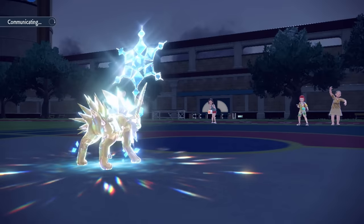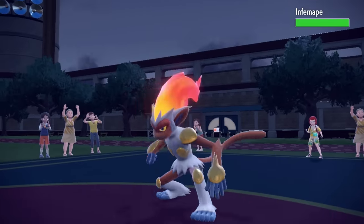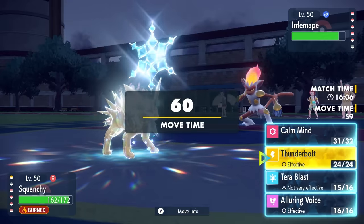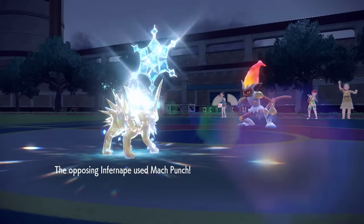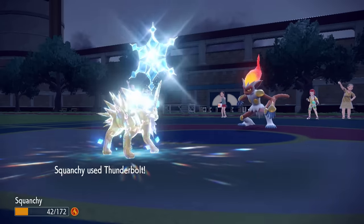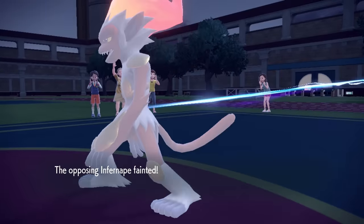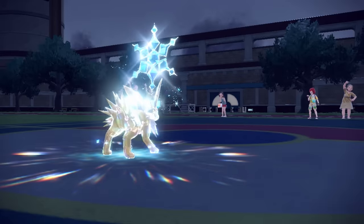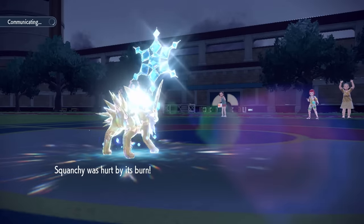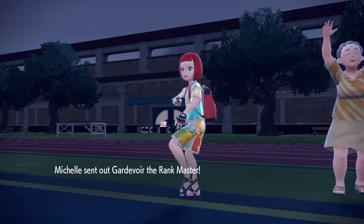They get a revenge switch and decide the Infernape is the best bet here — because they probably have priority in the form of Mach Punch, which ordinarily being a super effective hit probably takes care of Jolteon. However, with max HP not invested in speed, I'm able to barely hang on and then finish it off with Thunderbolt. We've now taken care of both Hydrapple and Infernape — that seemed like their only priority option. With Quick Feet, we are still faster than everything they've got.